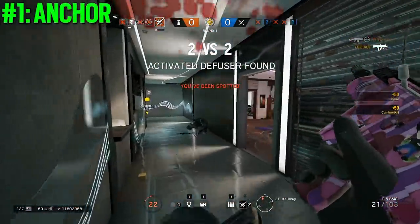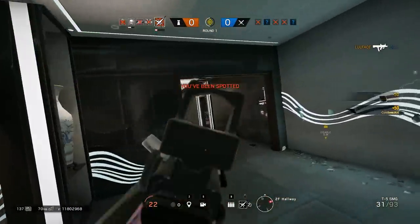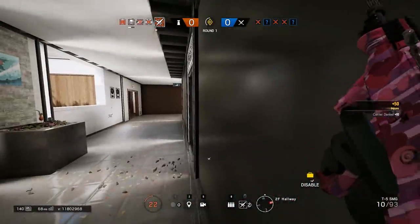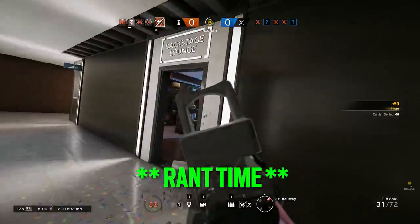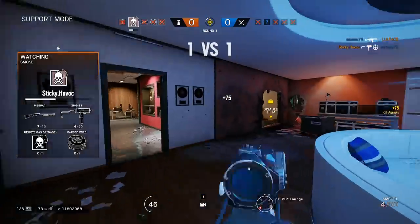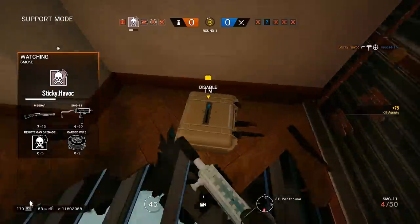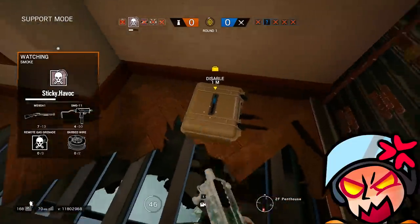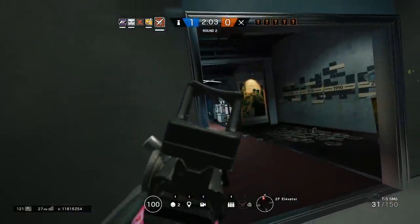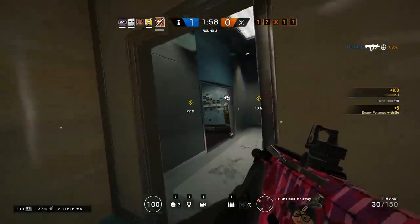There are three general ways to play Lesion: anchoring, roaming, and zone control. Anchoring is pretty basic — you're holding down the site after setting up reinforcements. Please always use your reinforcements. Walk up to a wall and hit F. Don't be the guy who runs out to a window, tries to spawn peek, gets killed, and leaves the team down two reinforcements.